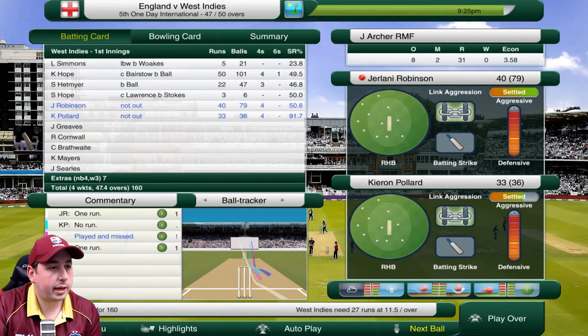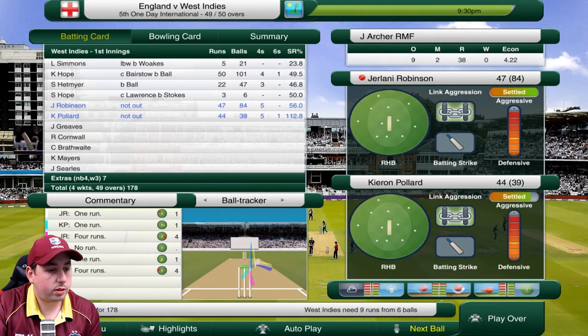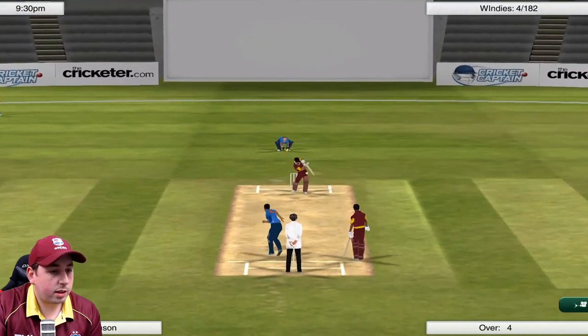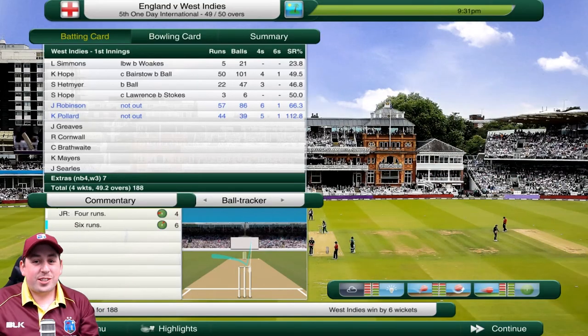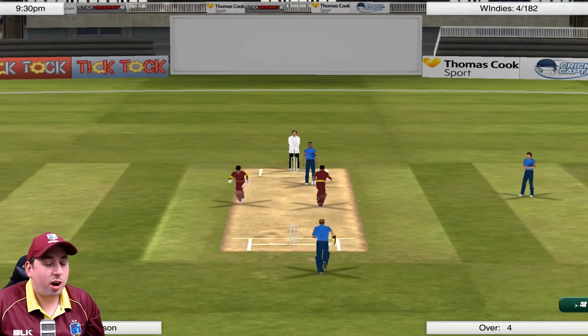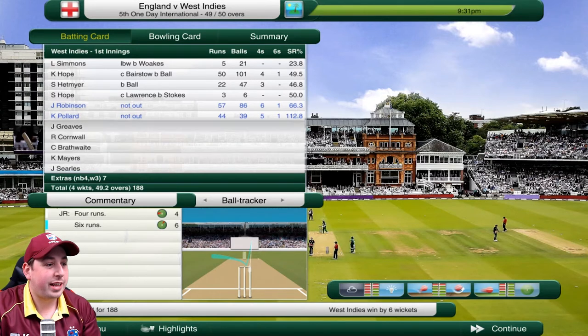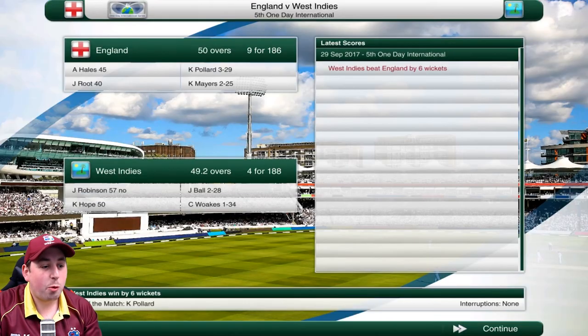We need 10 runs an over - this isn't going to happen, is it? Just can't seem to score fast enough. We need 20 from 12 - it is possible. 14 from nine, come on! 13 from seven, nine from six, five from five - come on lads! Archer into Robinson - what a shot! Jelani Robinson gets the long overdue win for the West Indies! What a strike - a six to finish that game! A hook shot over the boundary for six, and the West Indies have got the job done here! We've won by six wickets, we've stopped the whitewash against England!